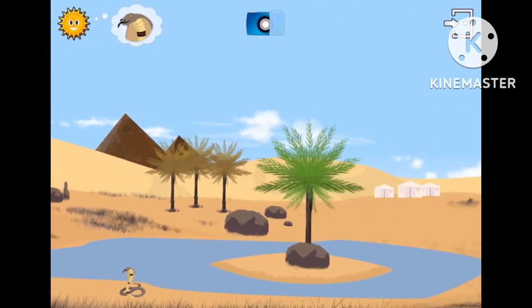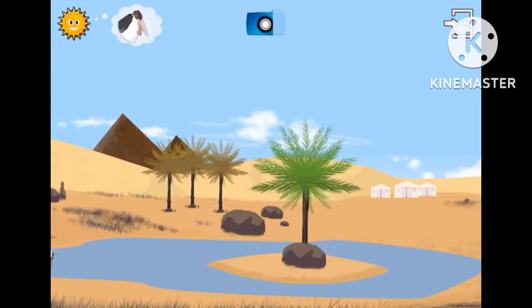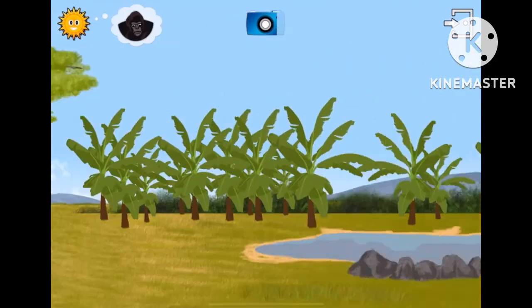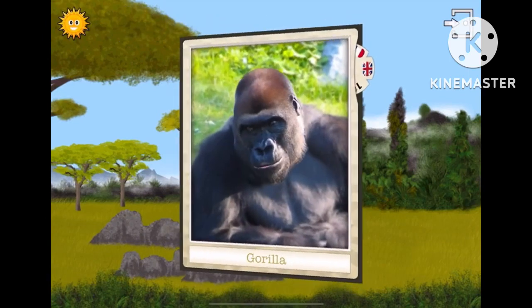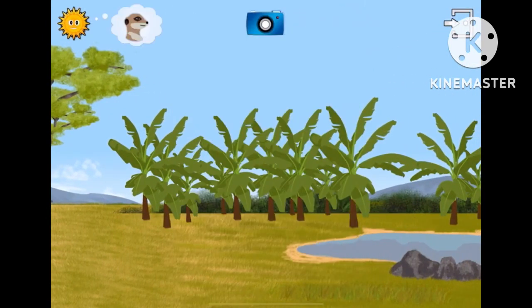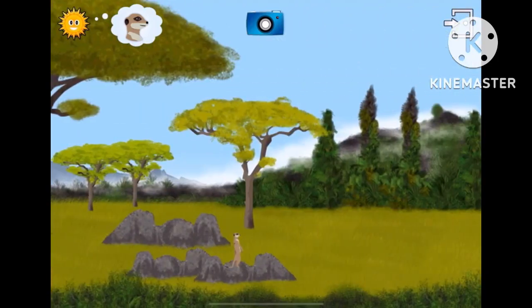Find the cobra. You're too good. Look for the marabou stork. Well done! Where is the gorilla? Well done, you. Look for the zebra. You're too good. Where is the meerkat?